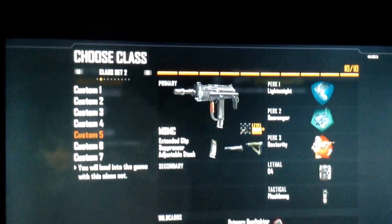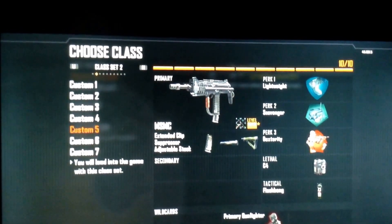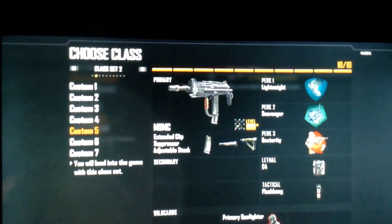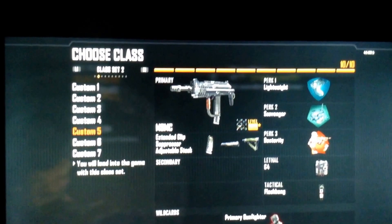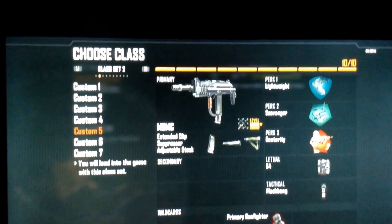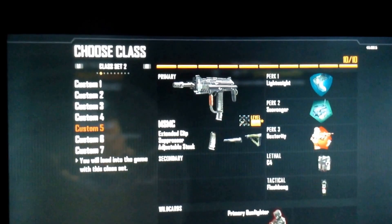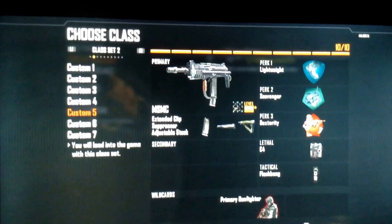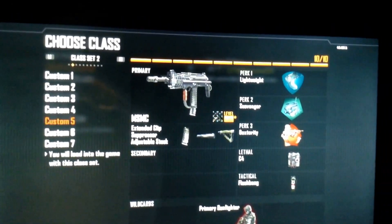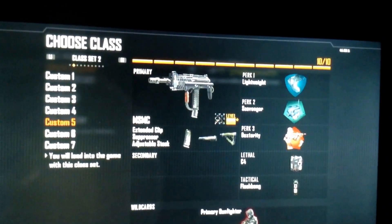First I have Extended Mags to make sure you have more ammo and take out a lot of people, a suppressor to keep you silent, and stock to make you — say if you hide behind a car — dodge bullets easier. And Gunfighter to add the stock or other attachments you want. Lightweight to keep you running faster.